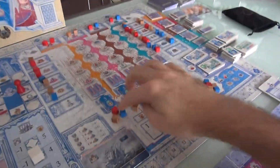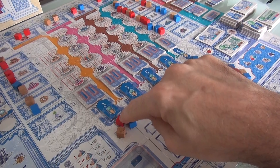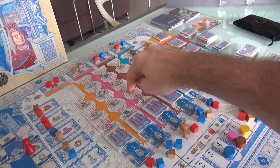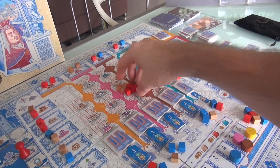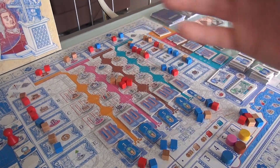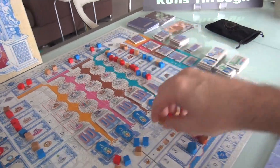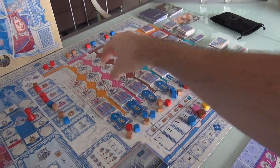As part of setup, all these rubble cubes are put out here, representing the destruction Lisbon went through. Every blue cube represents flood damage, red cubes represent fire, and brown cubes represent earthquake damage. To build in these spots, you have to spend money depending on how much rubble is in the column and row. Red fire damage costs 2 per cube, and earthquake damage costs 3 per cube. So building in one particular spot might cost up to 15 gold — these define how expensive it is to build the shops.